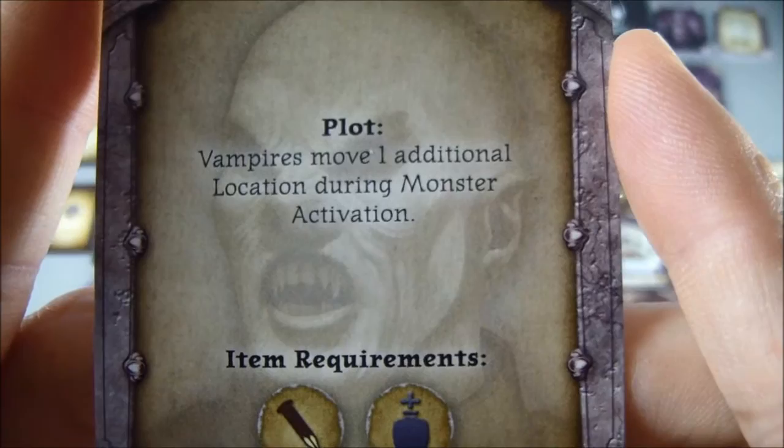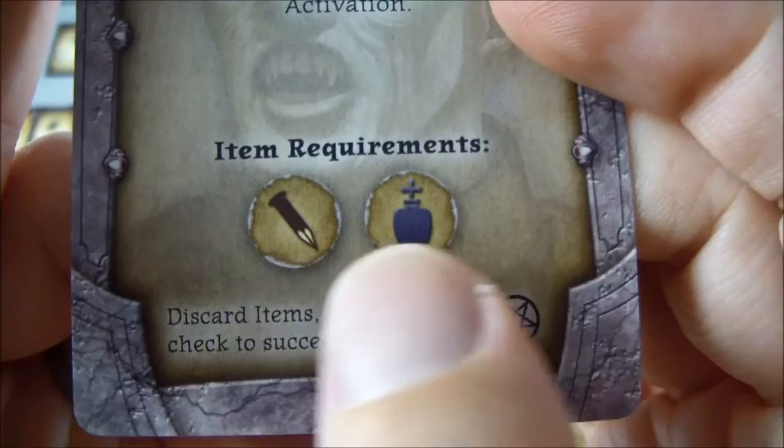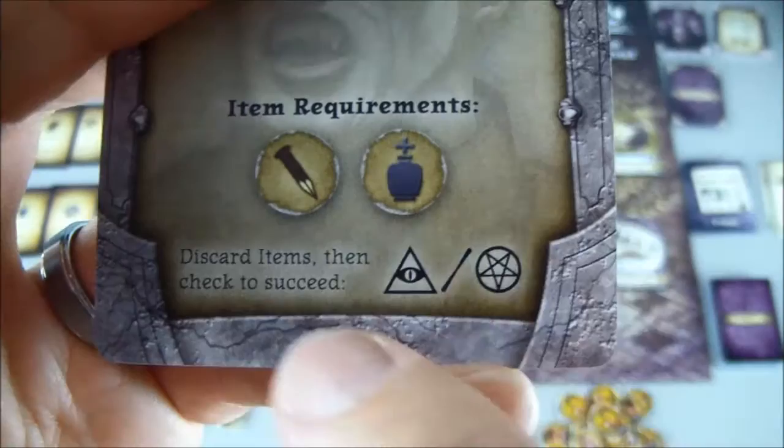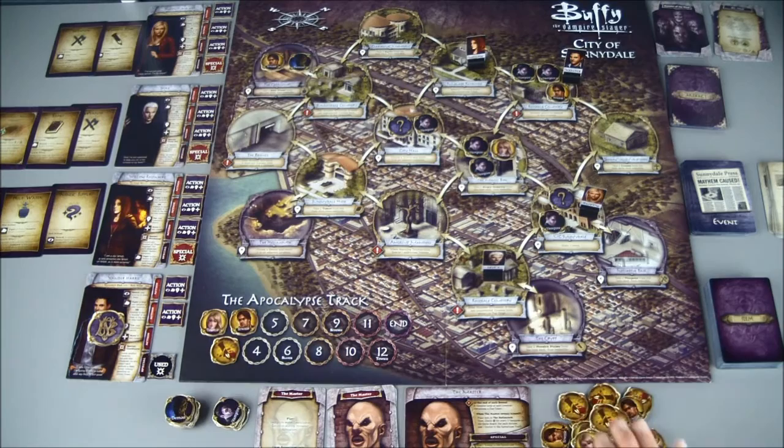Vampires move one additional location during monster activation, so now the vampires can move too. These are the requirements to take care of this plot card — we need a wooden stake and some holy water. We have to discard those and then check to see if we successfully do so, but we can't start doing that until all three plot cards have been revealed.